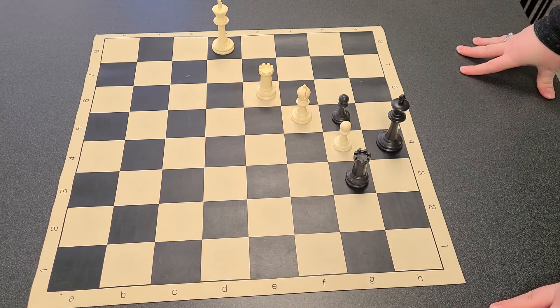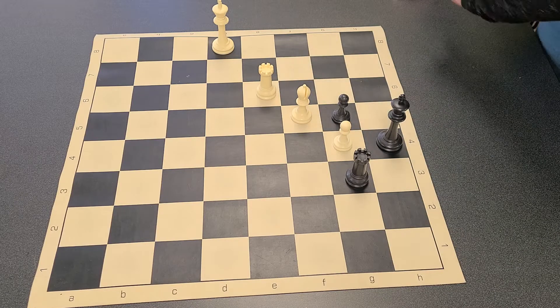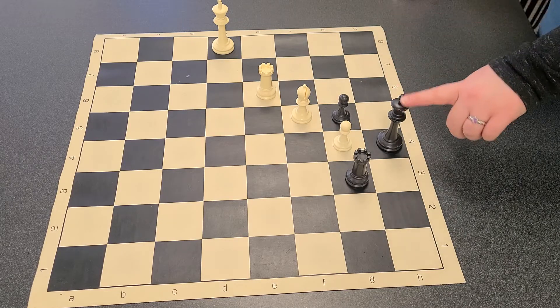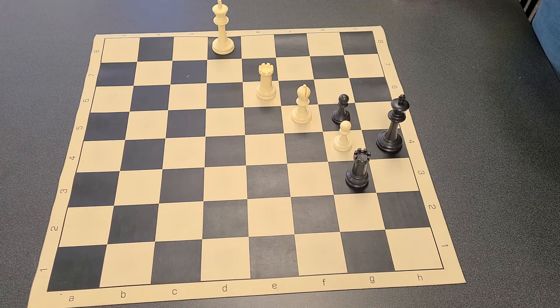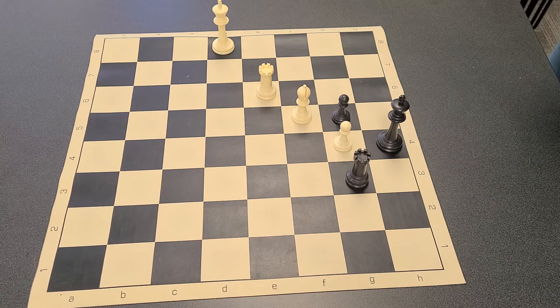We've got our two kings and your goal is to trap the black king. You are playing the white side. So take a minute, pause the video, and I'm going to reveal the answer in three, two, one.